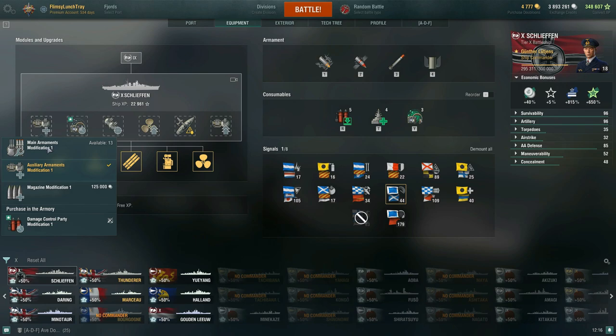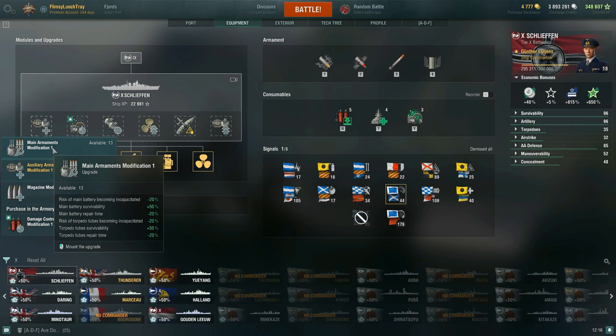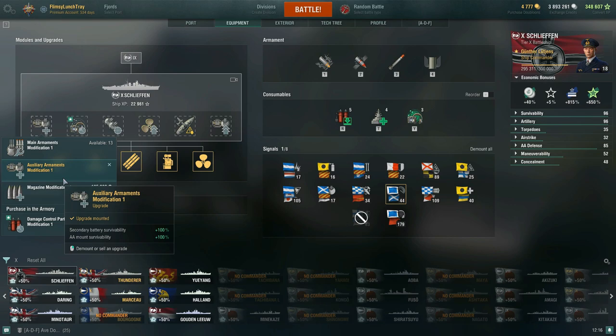For upgrades, I typically recommend Main Armament Modification 1 for the main battery and torpedo incapacitation repair. But the secondaries are where it's at — I've revolved this entire build around them. Secondary battery survivability and mount survivability are both plus 100 percent, keeping those secondaries highly active once you're within that 12.5km secondary battery window.